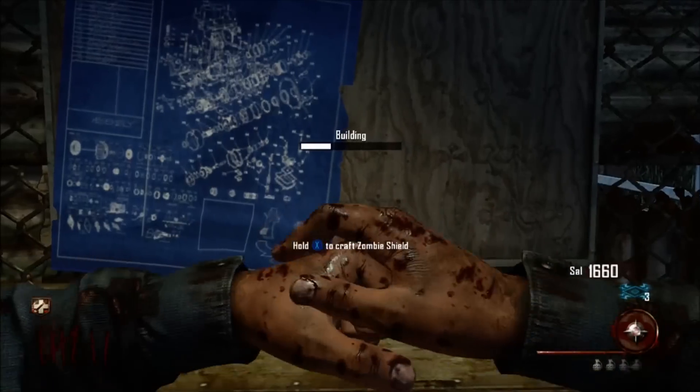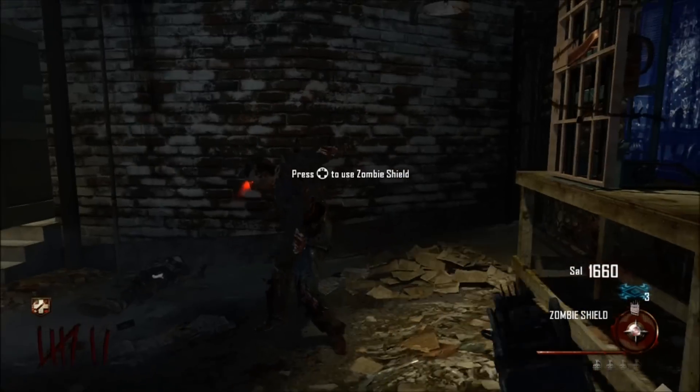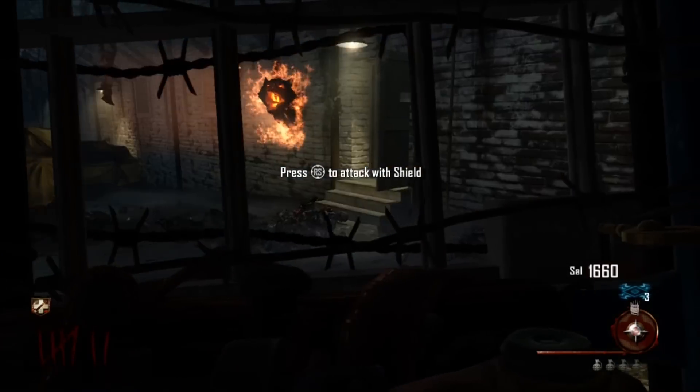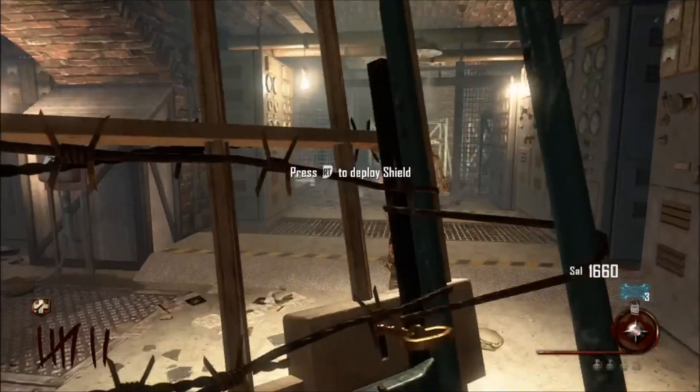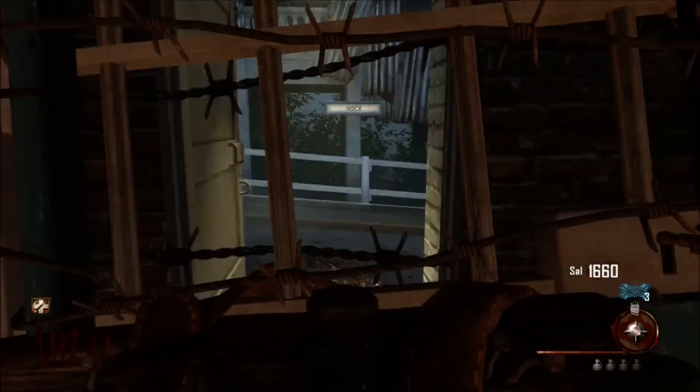You must now build the shield of Sparta. It would be wise to build it near where you will be fighting the Persians so that you may replenish your shield, as you will use many. The shield allows you to knock the Persians back and give you some more space.